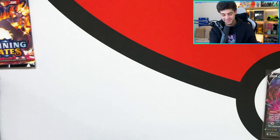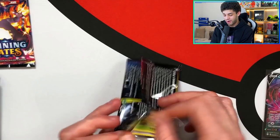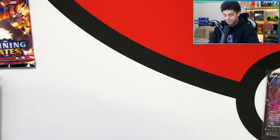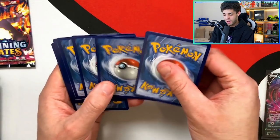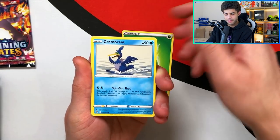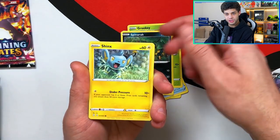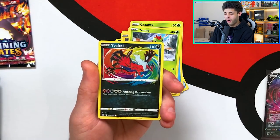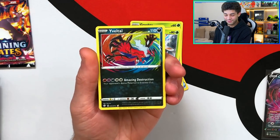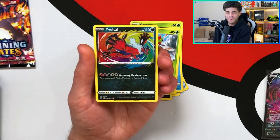What is going on? Two pulls in the first pack! This is why I had to put a video out today. Pack two — let's go for water energy. Cramorant, Rusted Shield, Team Yell, Grookey, Spinarak, Shinx, Horsea, Yanma. Oh my — Amazing Rare Jolteon! This is the second Amazing Rare I've pulled in three videos. We then also get an Inteleon V. Three pulls in two packs — this is insane!